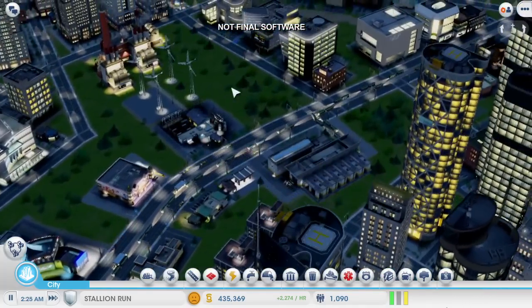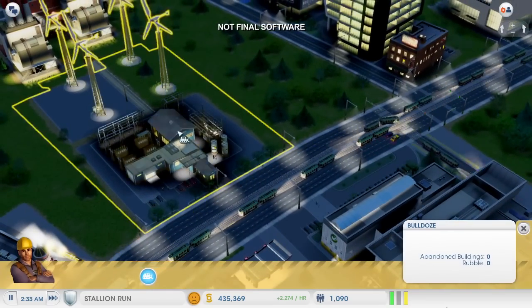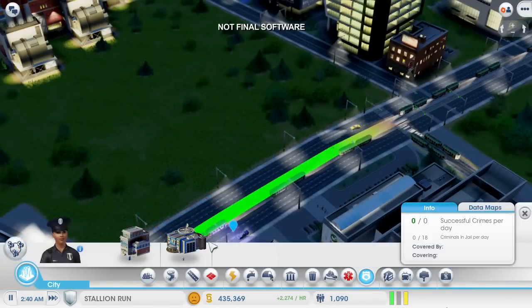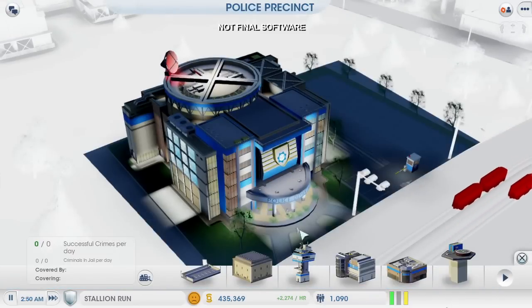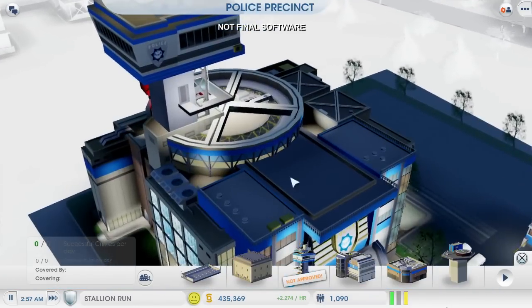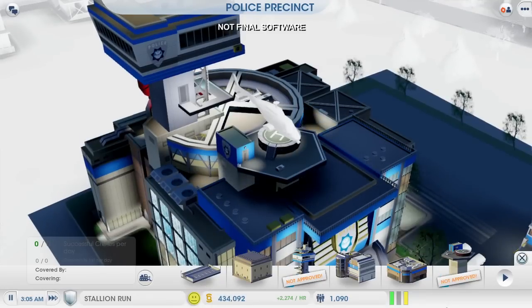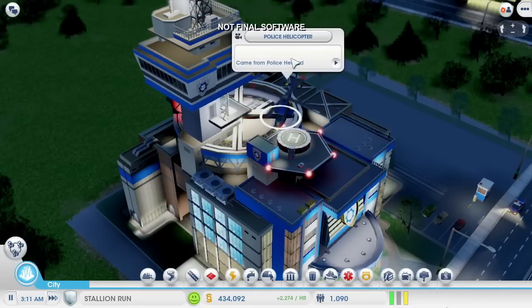Since Dan is sending me plenty of power, I'm not going to be needing this wind farm anymore — I'm just going to bulldoze it and make some more room. This police precinct has a lot of options. I'm going to start with this radio tower here to help the police respond quicker. Then I'm going to add this helicopter to increase the patrol radius. This is all really expensive to maintain, but it's going to make a big difference by suppressing crime in a large area.